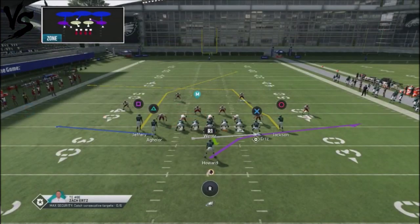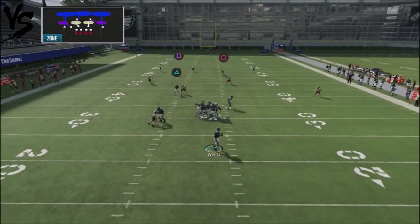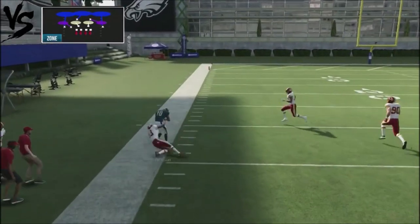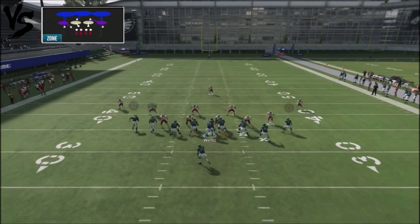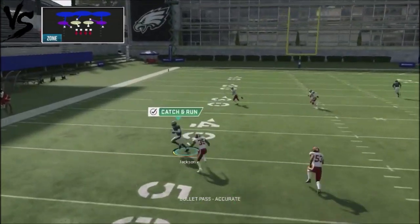What about cover three? Pretty much the same situation — the route will get past cover three coverage and you're going to get a nice passing lane where you can pick up big yardage. And if you take a crossing route on the back end side, that's going to force your opponent to choose his poison.